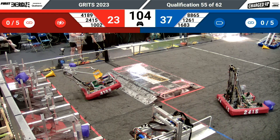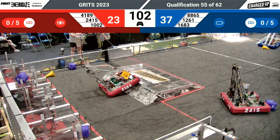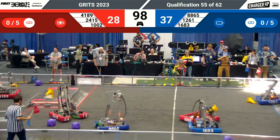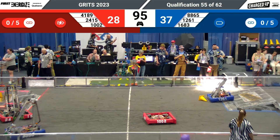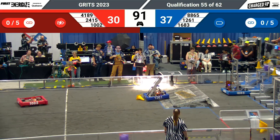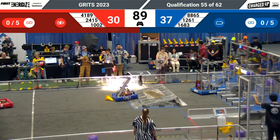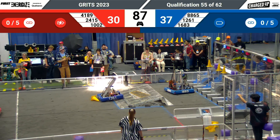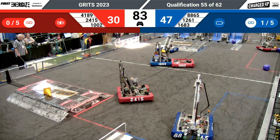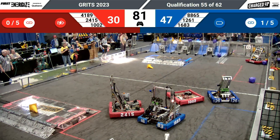41-89 going for the pieces — oh, and they dropped it! 24-15 trying to see if they can get anything. 10-02 acting as great defense against 16-83 and 88-65. 12-61 still seems to be stuck on that charge station. 16-83 lining up for that upper rung. The score is 47-30 with the Blue Alliance gaining their first link of the match.